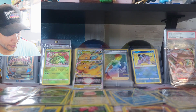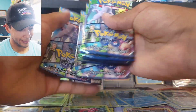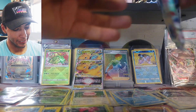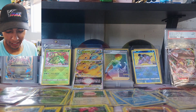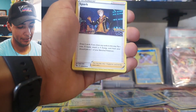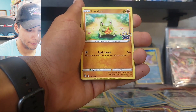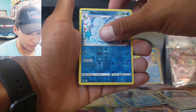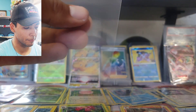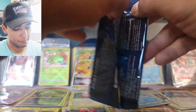Seven packs left, guys — seven Pokemon GO packs left! I'm pretty satisfied with what we got honestly. Two radiant cards are quite satisfying. Next: Pokestop, Wartortle, Slowpoke, Ambipom, Natu, Larvitar, Tranquill, Venusaur, Wartortle — and our rare is a Con Kelder V. We do have two full art Con Kelder Vs as well. Not covering that Radiant Venusaur — that's a pretty good sign we will have something amazing at the end.